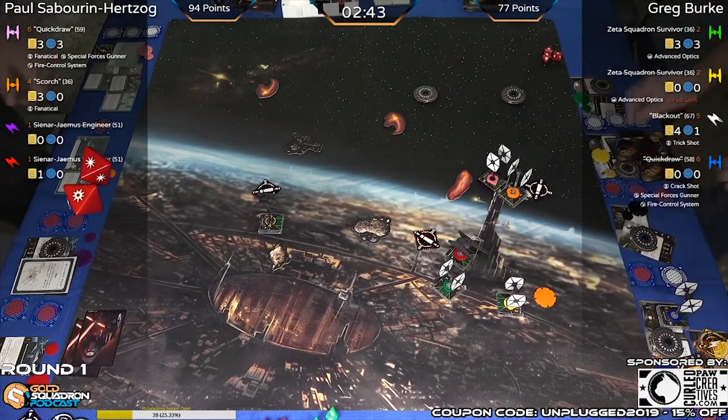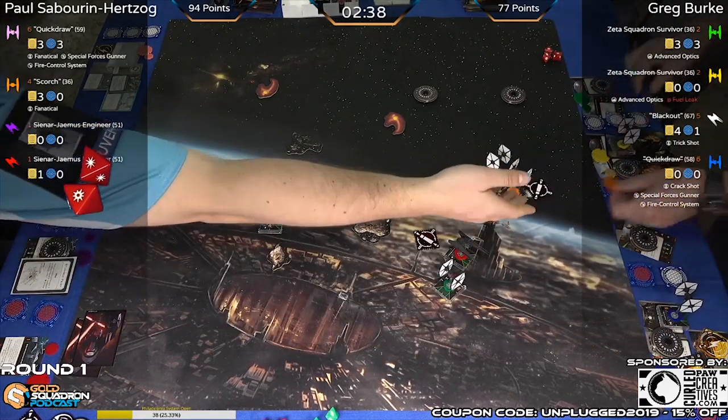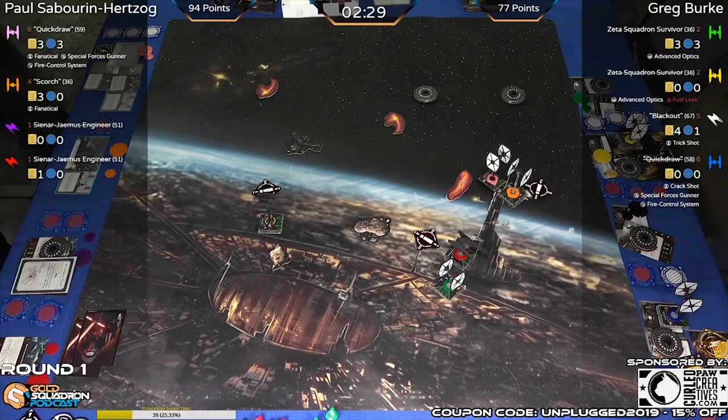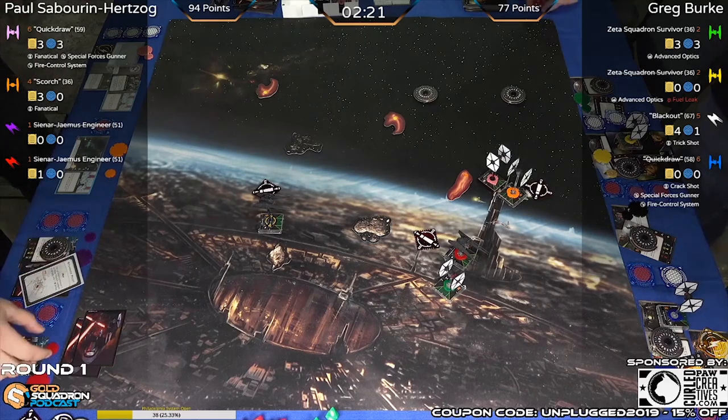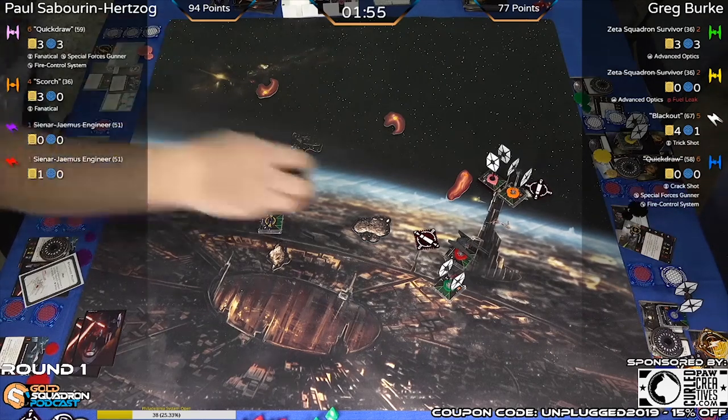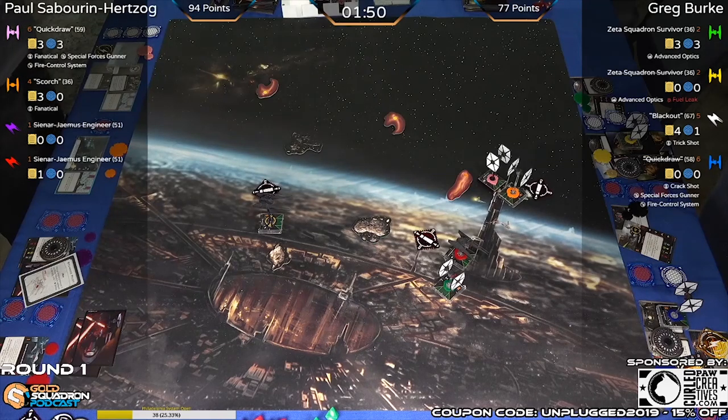Greg would need to score 18 points to be in the lead, under three minutes left. Where could those 18 points come from? Half of Scorch is 18 points — that would put Greg ahead. Half of Quick Draw would definitely do it as well, and eliminating the red Sinar would do it too. With two minutes left, that leaves them one to two turns. If I'm Greg, that red silencer can get in a pretty good position — interesting. I actually think Paul's in a bad spot now.